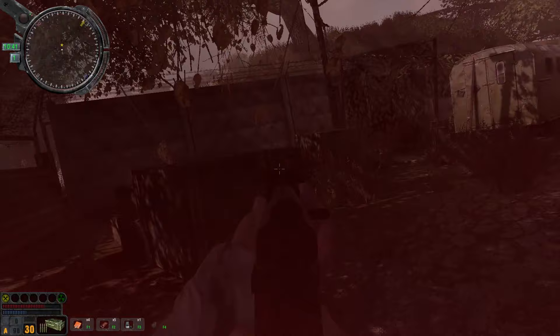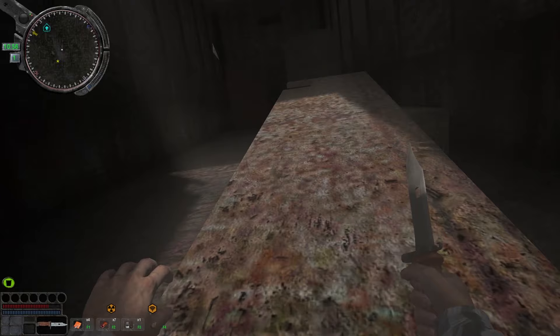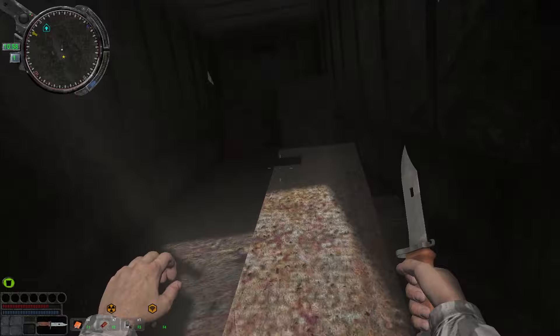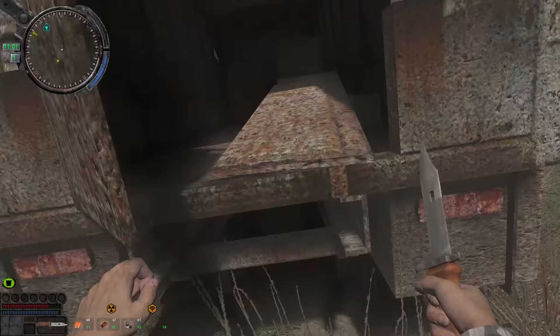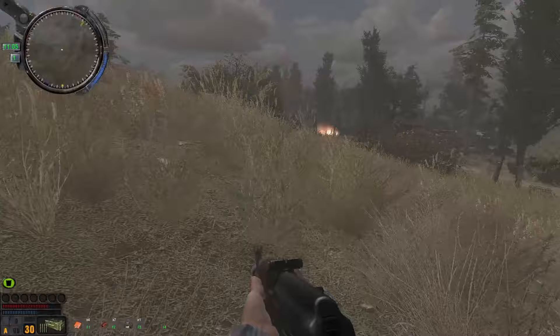Nice, nice, nice. Maybe I should have broken it. Okay, you cannot go inside I guess. Sprint jump, crouch, sprint jump — sprint jump crouch — okay, you cannot get inside I guess. Let's drop by the bloodsucker village, we might find stuff there.